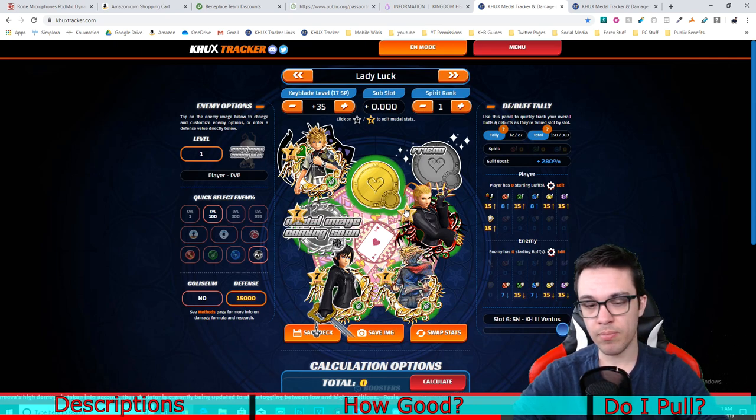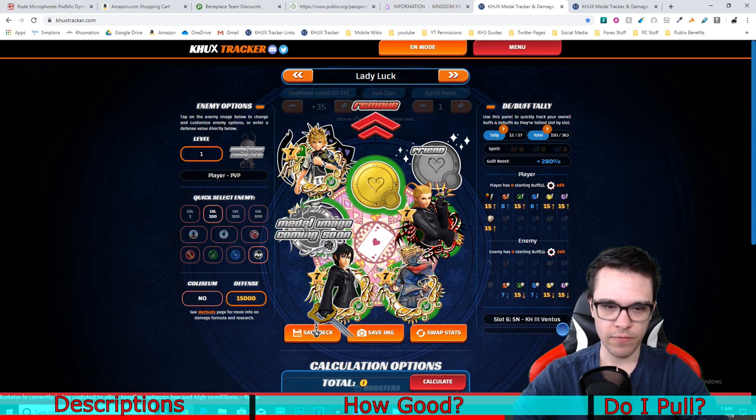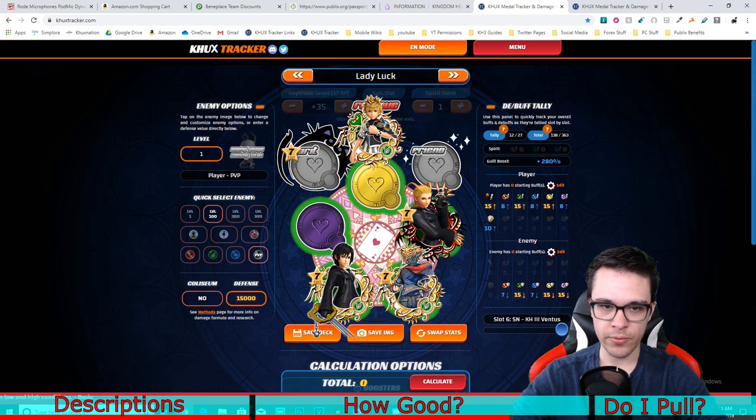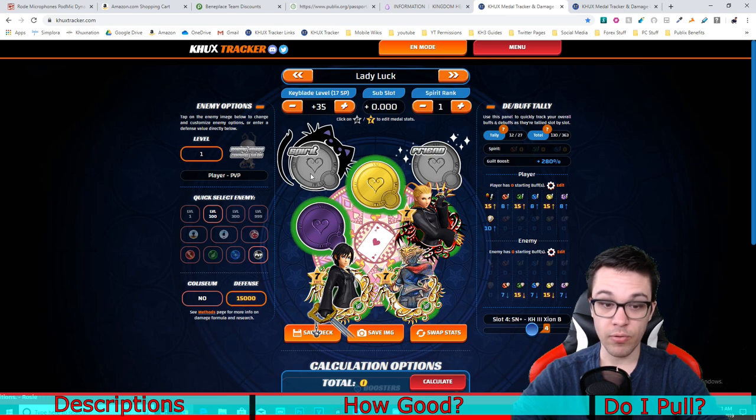The only thing you would need to keep in mind though is that towards the end of the keyblade, when you start reaching the other speed reverse slots — such as the fifth slot in Lady Luck — you would want to make those last few actual metals be reverse metals so they can actually take advantage of the reverse buffs from KH3 Terranort. That's the only thing you'd have to keep in mind. So you can make full use of it.